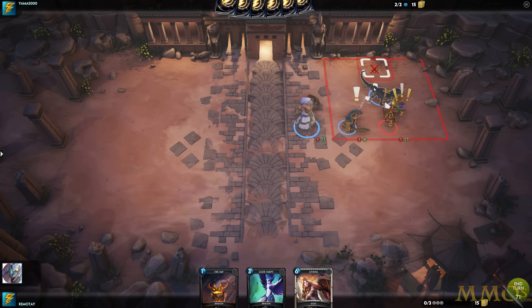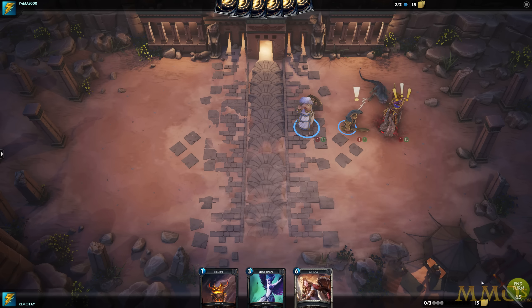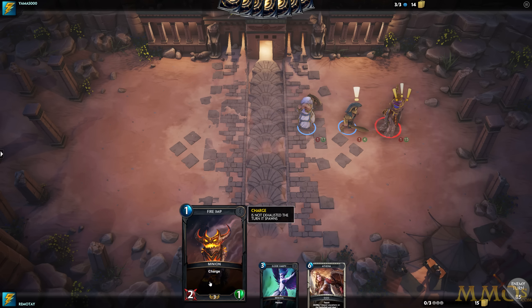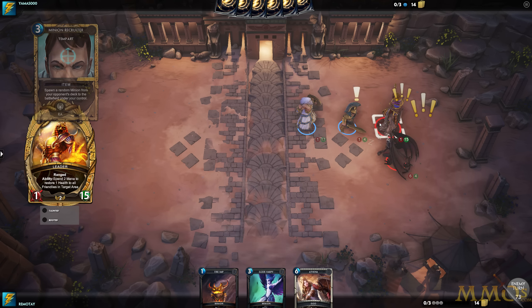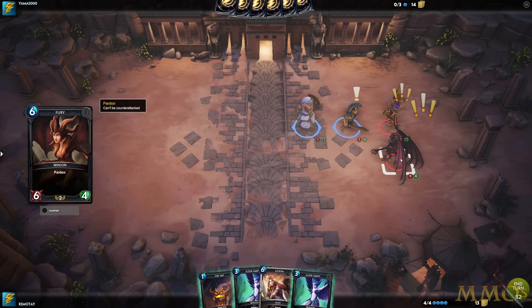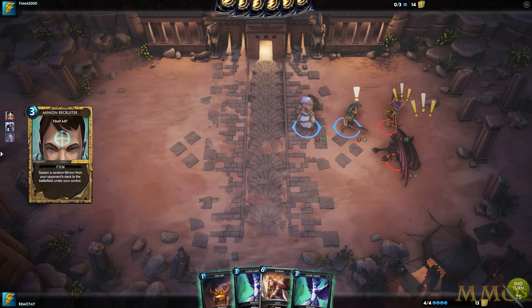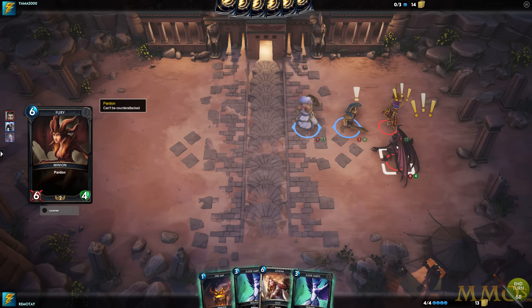I have no more mana. If I hit him with this he's going to die — but YOLO, let's smack him. This Fire Imp card is actually really good with my other deck because my ability for two mana gives a card plus one plus one until the start of my next turn. So this guy could have hit him for three, and in the counterattack process he wouldn't have died — that would have been much smarter. He dropped a 6/4 with Pardon so he can't be counterattacked. He used Minion Recruiter — spawn a random minion from your opponent's deck for three mana. For three mana he could grab a ridiculously high mana cost card, and he did.